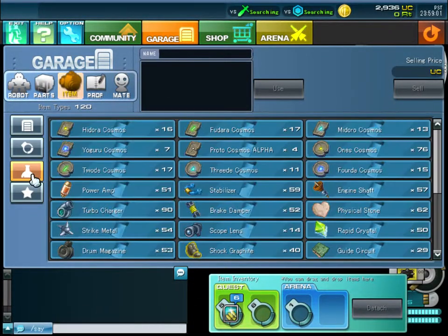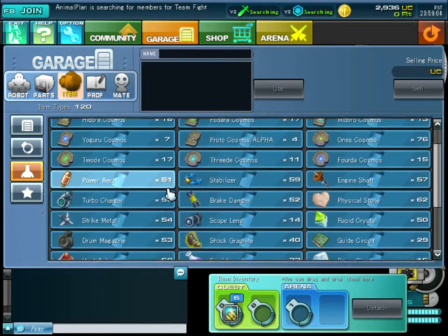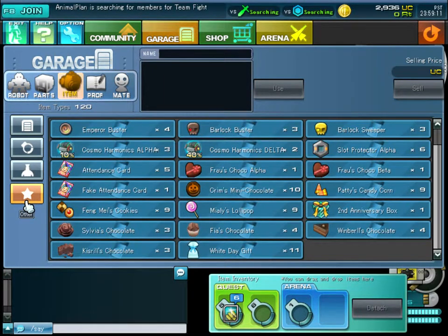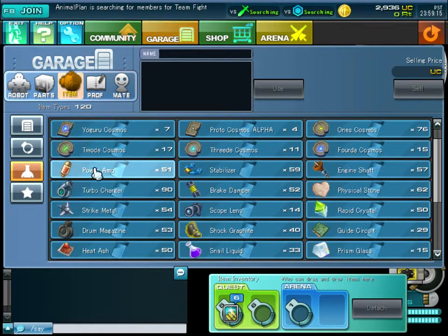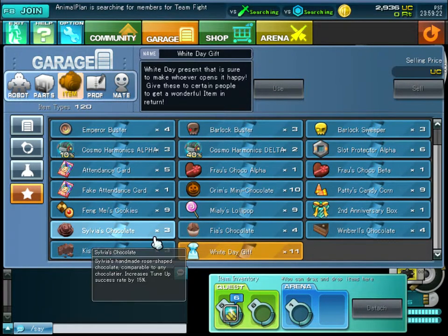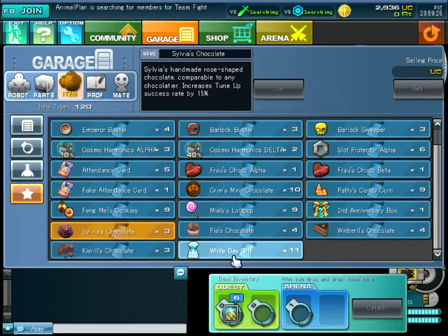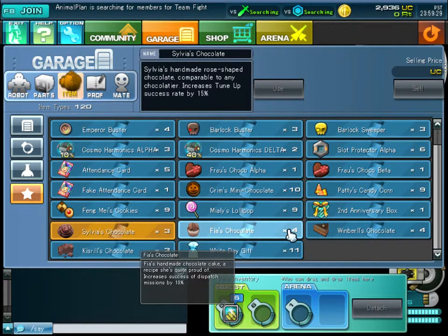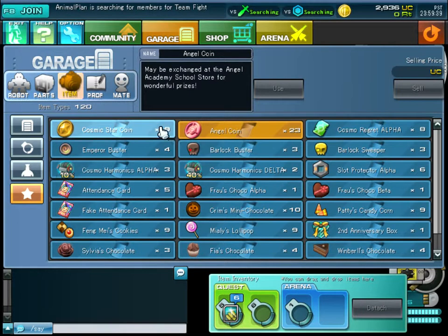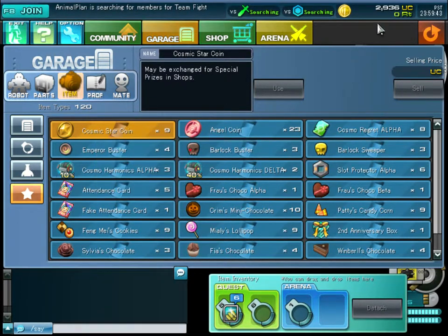You have dispatch points — you choose robots, dispatch them to a mission, and you might get items and dispatch points. Some items are normally for sale at bazaars. Then there are others from events — White Day and Valentine's. In Japan, Valentine's Day is when girls give stuff to boys, and White Day is when boys give back. You've also got Angel Coins, which are a newer currency, and Cosmic Star Coins.